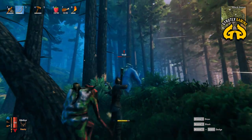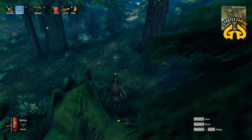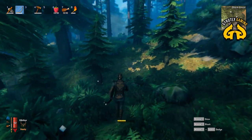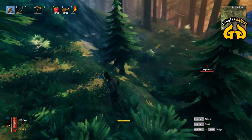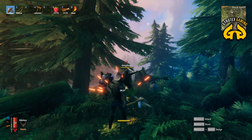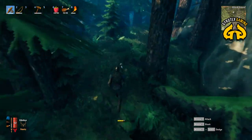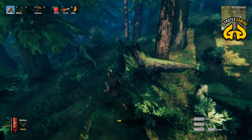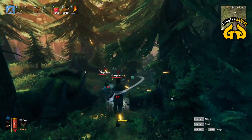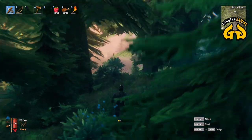When you kill Eikthyr you get a special activatable power by pressing F. When you activate Eikthyr's power, your stamina drains a lot slower while sprinting, and I believe you also run faster. The main tactic for killing a troll is to kite — shoot him with arrows, run away, repeat. You obviously cannot face-tank a troll; it will crush you instantly.